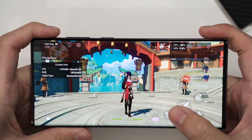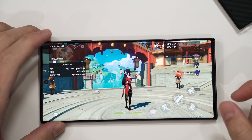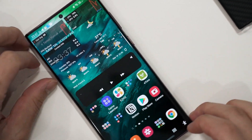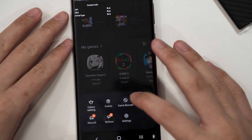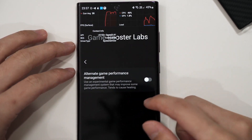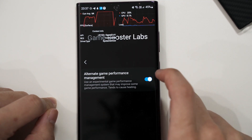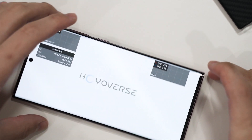To further improve performance, thanks to this brand new update, we now have the option to fully unlock the game's performance. I shut down Genshin Impact, head into Game Launcher, go into Game Booster, scroll down to Labs, and enable this new option that is only available after the latest update. Then I launch Genshin Impact once again.